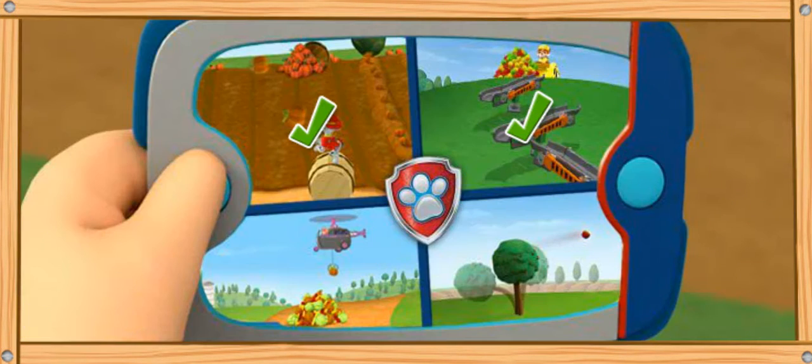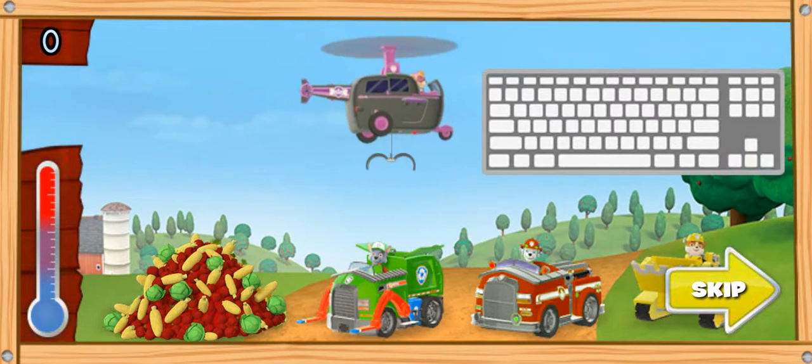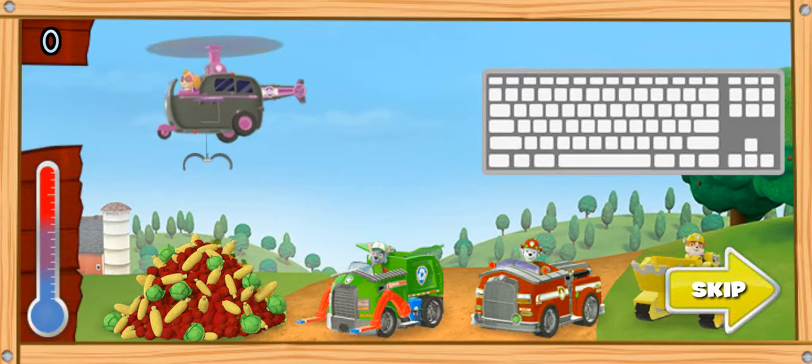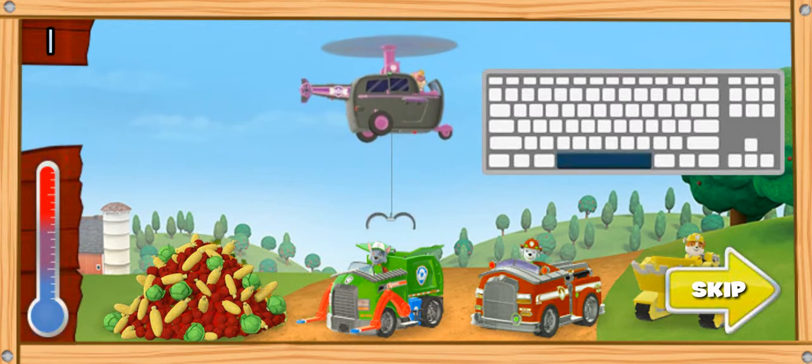Farmer Yumi needs more help — load the crops! We need to sort the crops into the pups' vehicles so they can get them to the barn fast. Skye will use her hook to move the crops from the pile to the pups' vehicles. Use the left and right arrow keys to move Skye's helicopter. When Skye is over the pile of crops, press the space bar to lower Skye's hook. Move Skye's helicopter over to the pups' vehicle with the same color as the crop, then press the space bar again to lower the crop into that vehicle.